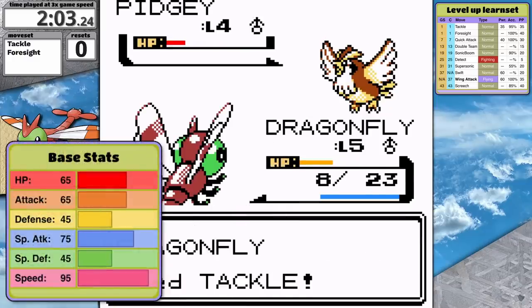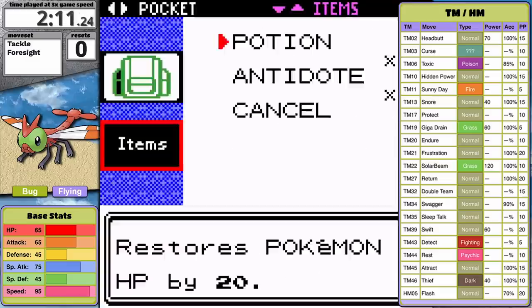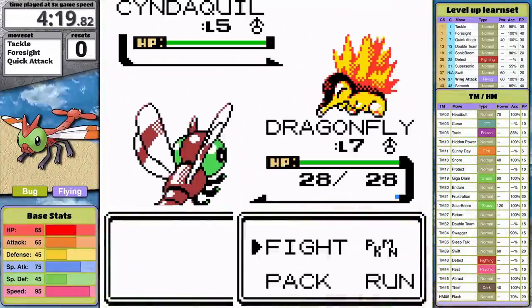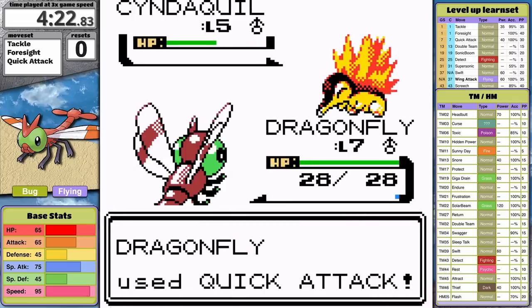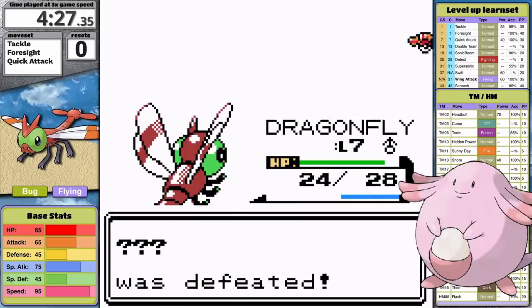Yanma's stats are a strange thing. It gets 75 in Special Attack which is fairly decent, however the only special moves it learns are Giga Drain, Solar Beam, and Thief — just another way it feels designed to be forgotten. On the more positive side, this little dragon bug's speed is great, so at least we'll attack first before getting shredded, because Yanma's defenses are paper thin. Well, more like cardboard thin — Chansey's defenses are actually paper thin.